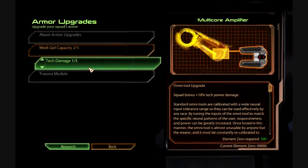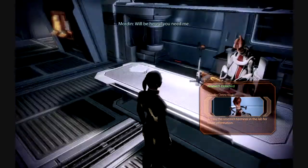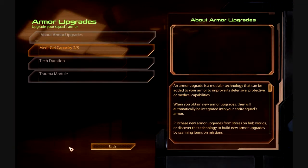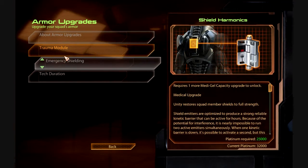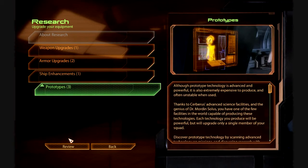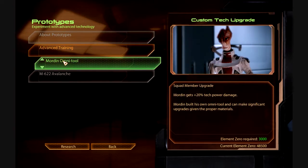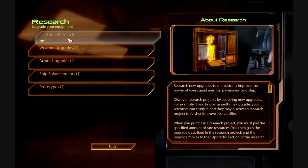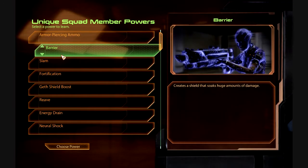Tech damage — oh yeah. 'Shepherd, how can I help?' Actually, I'll let you work. I have to go over here. It's Element Zero — I only need like 15,000 of it and I have a ton of it. So I'm just gonna go here and go back to Barrier, because I thought you could maybe learn them all.